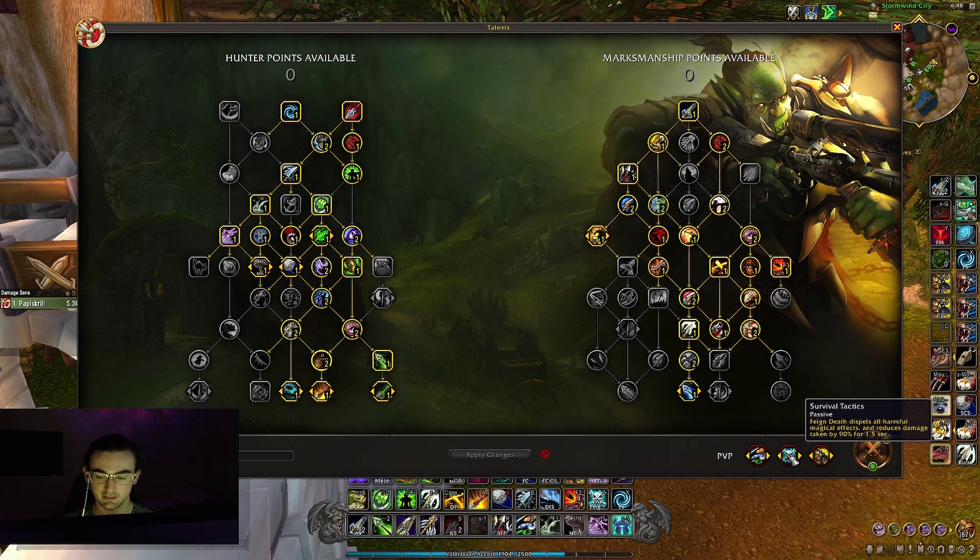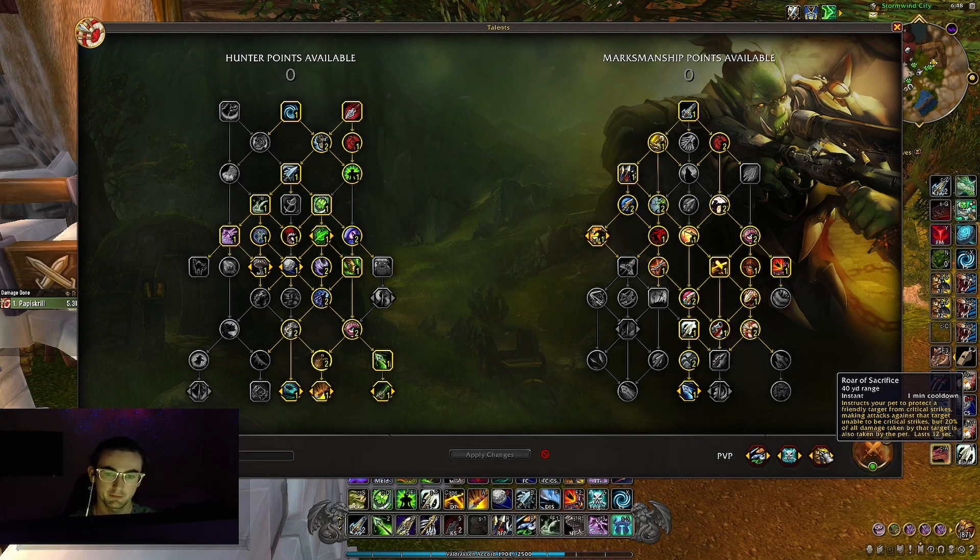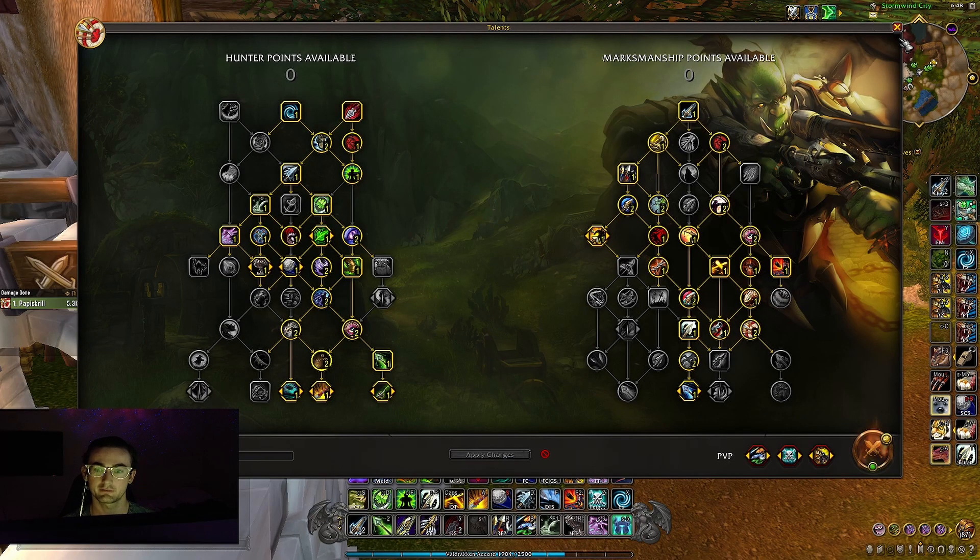For the PvP talents you're going to want Chimaera Sting, Survival Tactics to get that 95% damage absorption for 1.5 seconds when you Feign Death, and Warstomp. These are the talents you're going to want to run for PvP for Season 1 of Dragonflight.